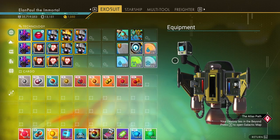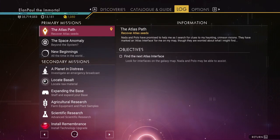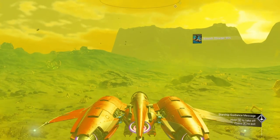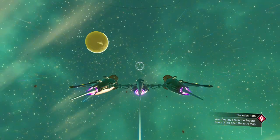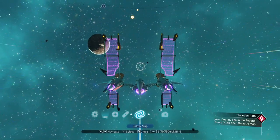So I learned something very stupid I wasn't thinking of. Going back to the log — in order to install the Remembrance, we have to do the Atlas Path. So just a few minutes in, let's go ahead and get started with the Atlas Path. We have to find the next Atlas Interface. It says Nada and Polo can assist in this area. Now we're on a different planet because I needed to jump over there and grab some things.